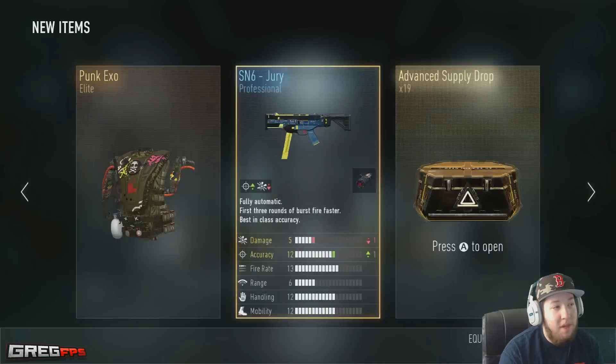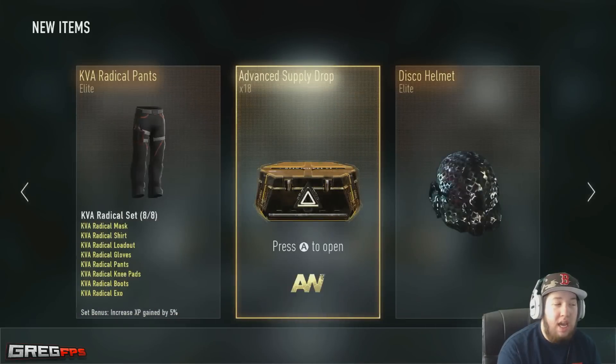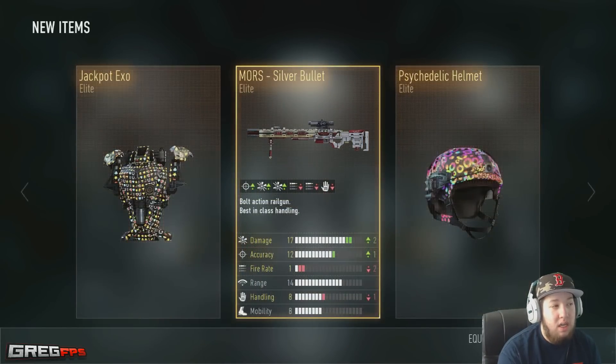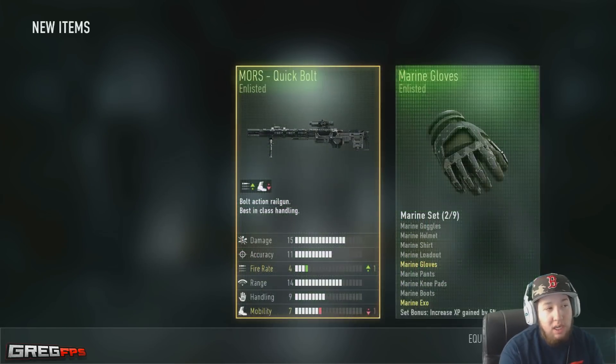We got a go helmet — 19 more. Nothing — 18 more. Triple elites! We got the jackpot XO, pretty dope, and we got the silver bullet which I already had. Still 17 more to go.